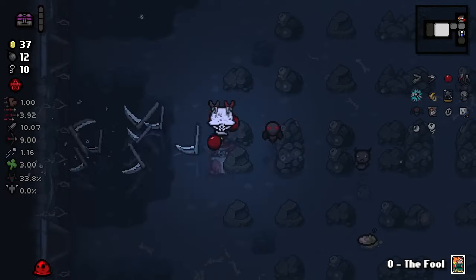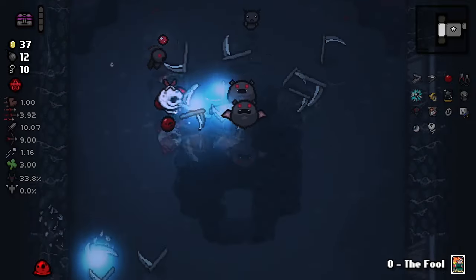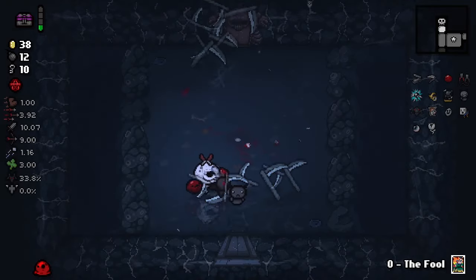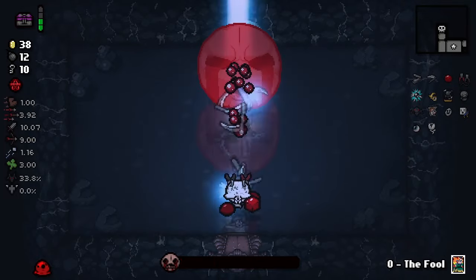The question is, am I gonna want to keep the Little Clot, or am I gonna want to grab Perfection when I get it? Because that 23 luck with Holy Light would be kind of crazy. But also, this amount of Tears is really good as well. For now, we'll keep the Tears because it's just gonna destroy everything.